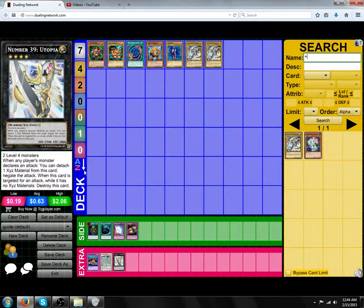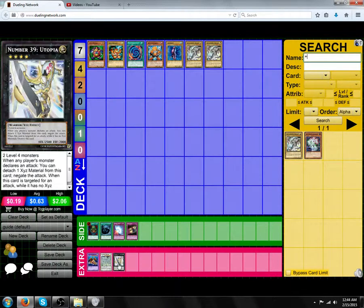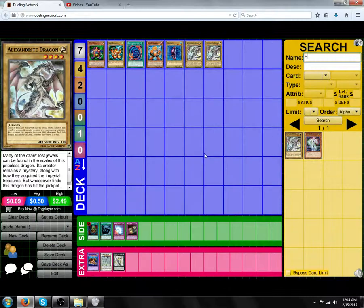In most cases, an XYZ Monster gets an effect by detaching one material — you literally just detach it from the pile, put it in the graveyard, and then the effect happens. That's how the majority of Extra Deck cards work, and if there are any that don't work like that, it's specified on the card how to summon them. Alright, that's been everything, so see you guys later.